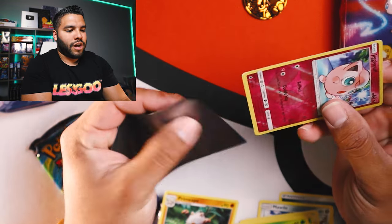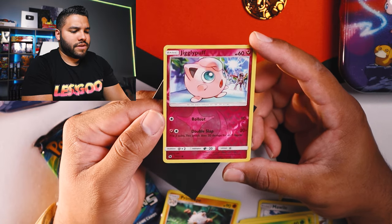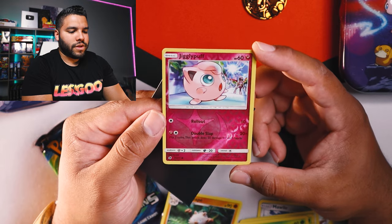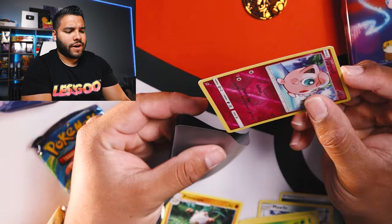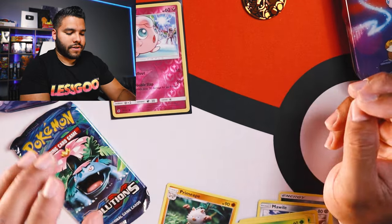Let's sleeve the Reverse Hollow. This Reverse Hollow Jigglypuff is a very beautiful card. It's got like old school artwork with that nice shiny Reverse Hollow around it. That's a pretty great card. I dig that a lot. Let's put that right up there. Perfect.